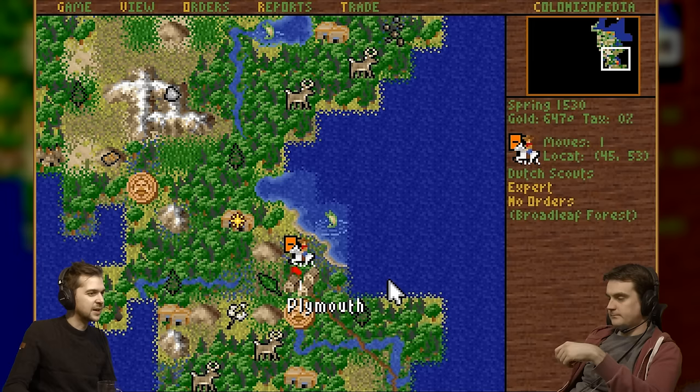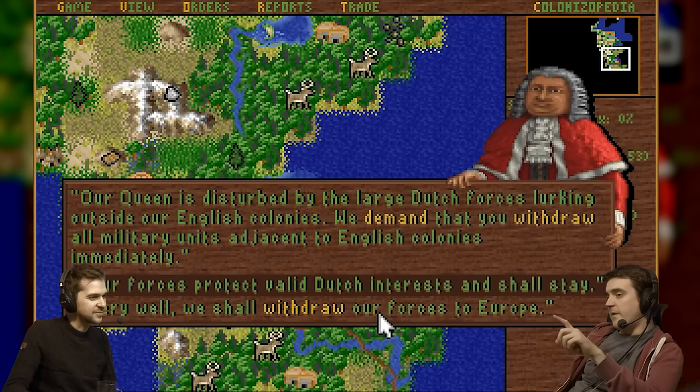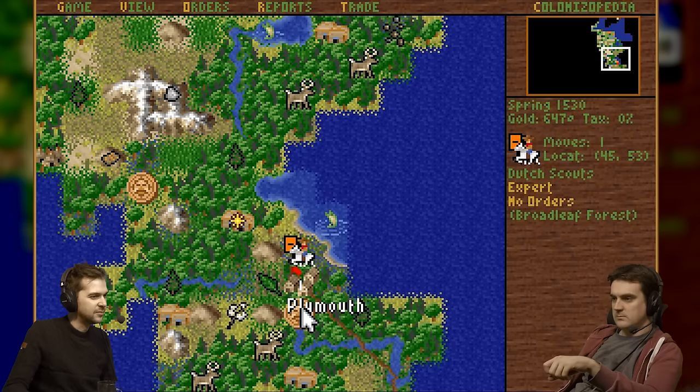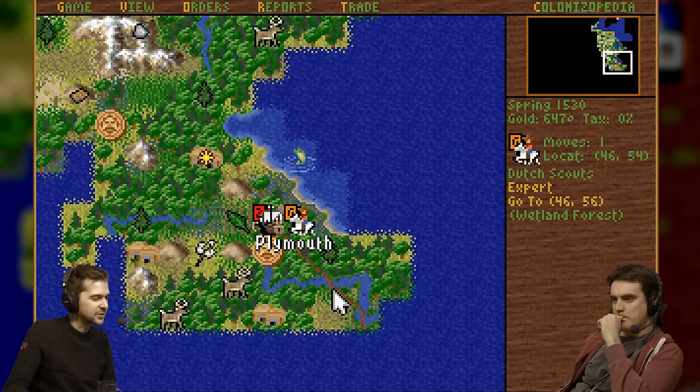We're meeting the English. What are they up to? They say: 'We are here to seek a life of religious freedom and service to the crown — please do not interfere with this God-given mission.' Well, they're Protestants too, so we are natural friends compared to the other two. They demand that we withdraw all military units adjacent to English colonies immediately. Do our scouts count as military units? I'm assuming yes. Go in peace, English brothers.